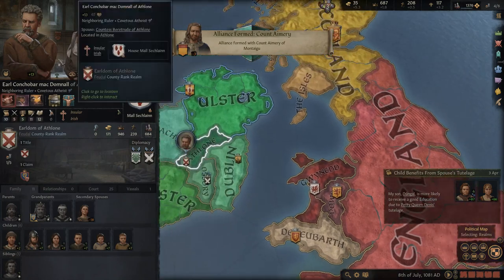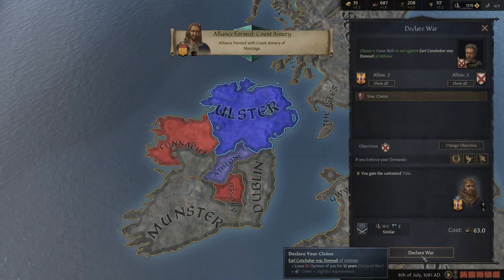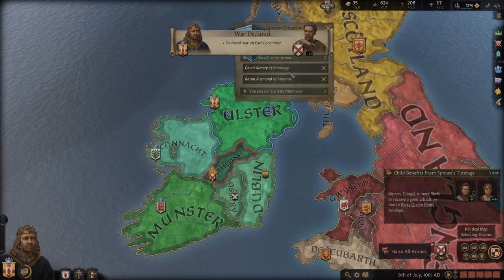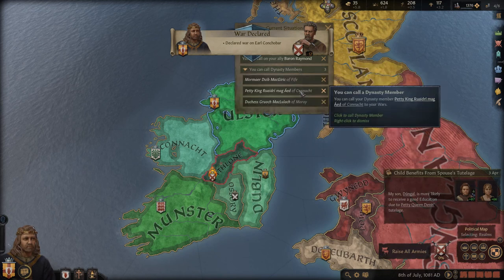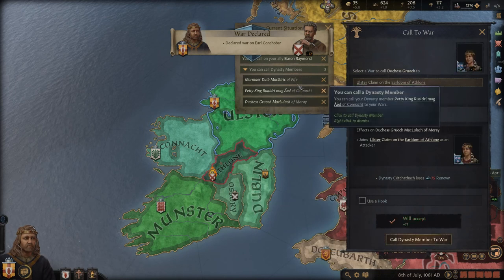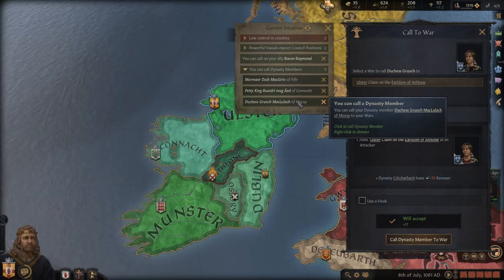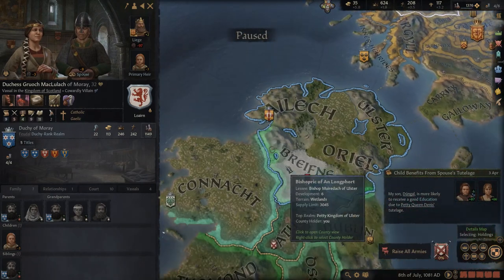We're going to have to take on all three of these guys at once. Let's declare the war for our claims and call our allies — there is Montigal. We can also call in dynasty members: Fife, Knor, and Moray. We could call in Moray and Fife — Fife is pretty strong but it costs dynasty renown, so we'll go ahead and avoid it for now. Hopefully we won't need them.